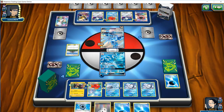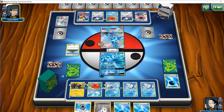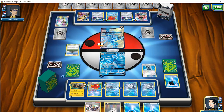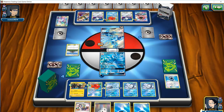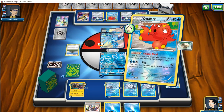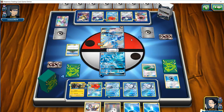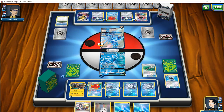Aqua Patch plus DCE does actually mean we can get our Alolan Ninetales into the active against this Dialga and start shutting it down, because he doesn't have any real active way to get rid of it. We're going to Aqua Patch an energy onto this Ninetales, attach, and Octillery to draw two — we get a DCE and a Field Blower. We'll Field Blow away this Mount Coronet to get it out of here.